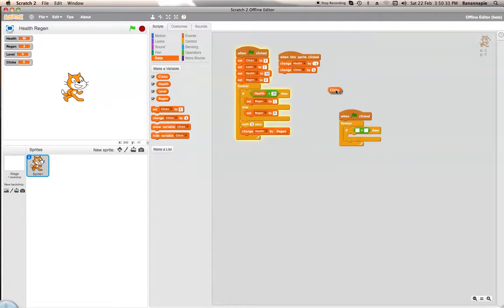And then when green flag clicked, forever, if clicks is more than 9 — so if clicks is 10 or above — it will set level to 2.